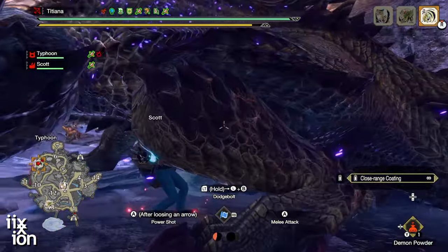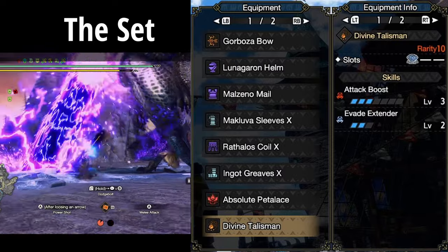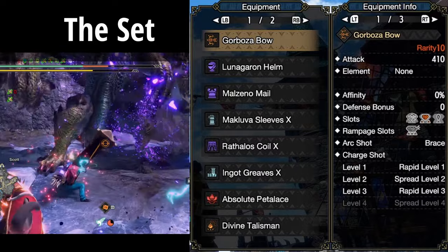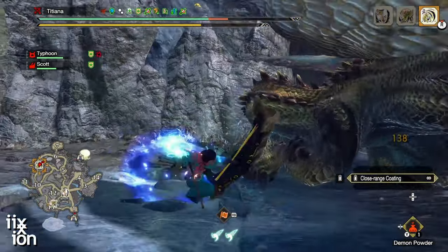As you'll see in this gameplay footage, I have no problem overcoming Frenzy using this playstyle, no problem triggering Kushala, no problem triggering Bubbly Dance. The damage output is high enough and the attacks are fast enough that you won't have trouble using a lot of these types of skills.